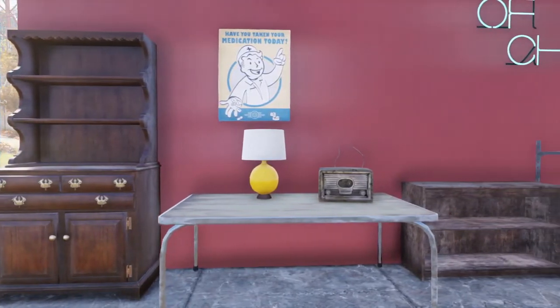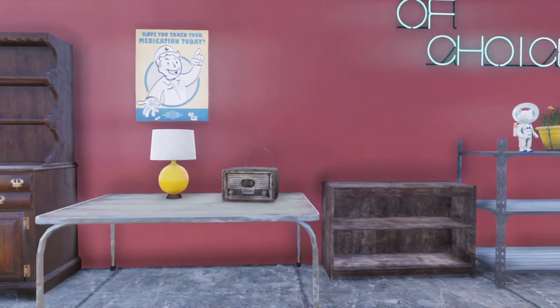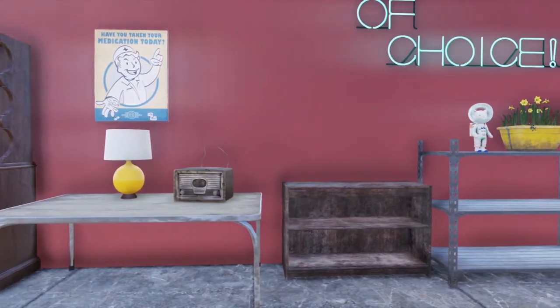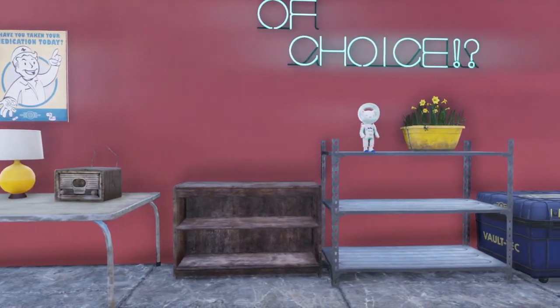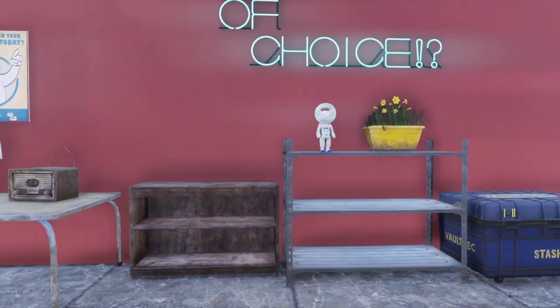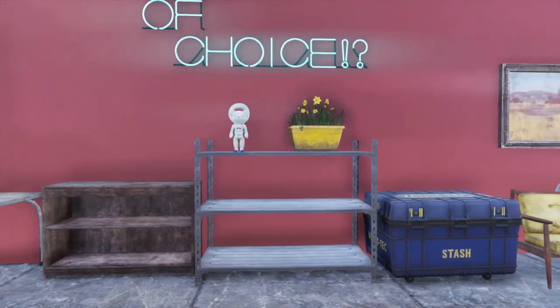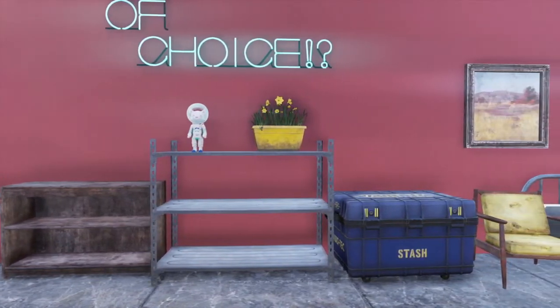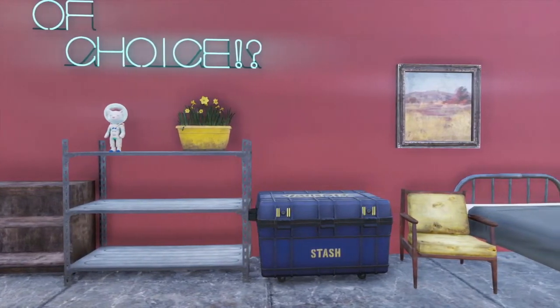We have display cases, tables, appliances, lamps — table lamps to be precise — posters. Those are a separation between wooden shelves and metal shelves. We also have plushy toys and of course flower decorations, stash boxes, chairs, beds, and paintings.